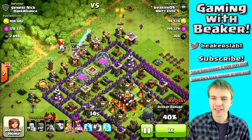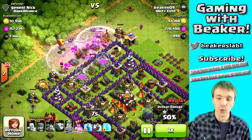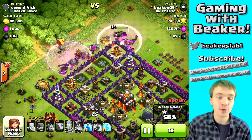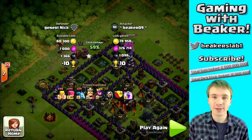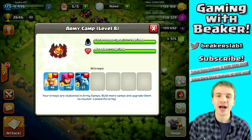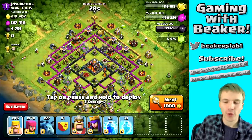This was a great elixir raid — when those Teslas came up I freaked out and threw down a Rage spell that I probably didn't need. I had Wizards in my clan castle which would have torn everything up, but it's okay — it's only one spell. As long as you don't use more than one spell every couple of raids you should be fine. Look at that elixir — with the loot bonus it's almost half a million elixir! It's so weird farming just elixir now but I can upgrade walls with it so I gotta do it.